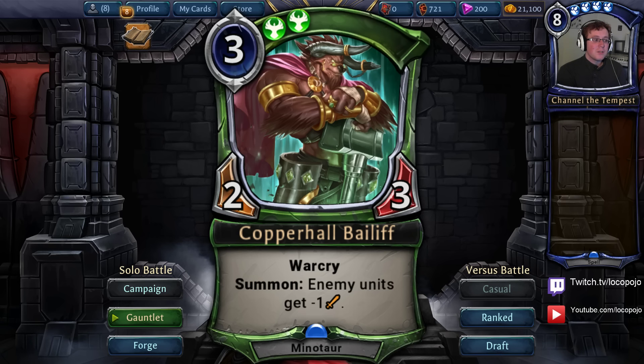Finally, we have that summon effect: enemy units get negative one strength. This is a permanent effect. As soon as you put it down, it immediately just neutralizes Jito decks in a way that's really satisfying. Giving a Jito token or any sort of Grenadin drone zero attack makes it very, very difficult for your opponent to ever get any profitable damage out of that.